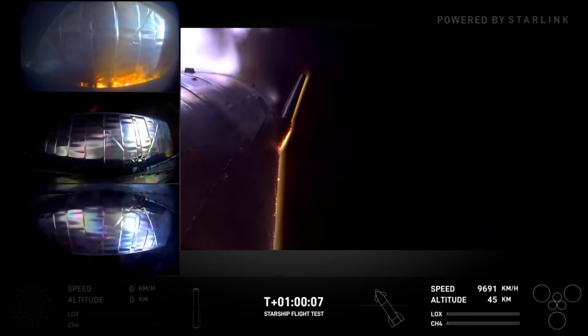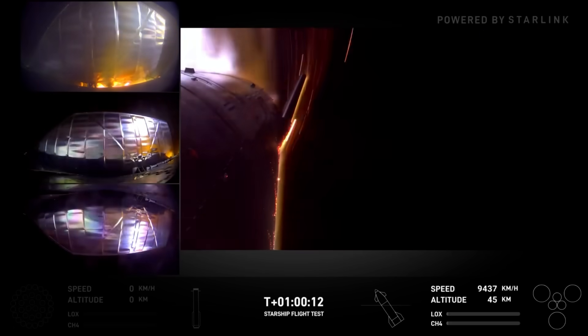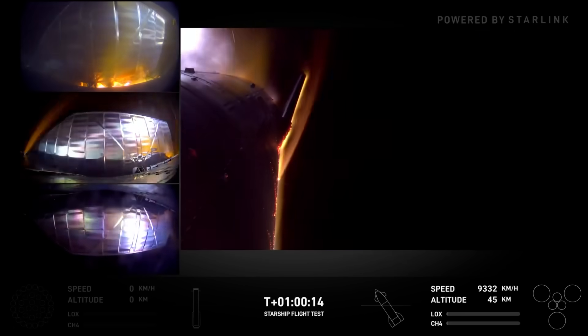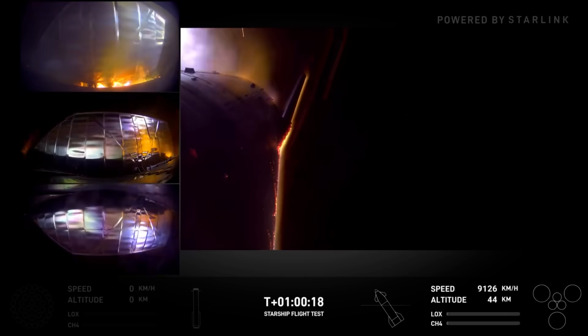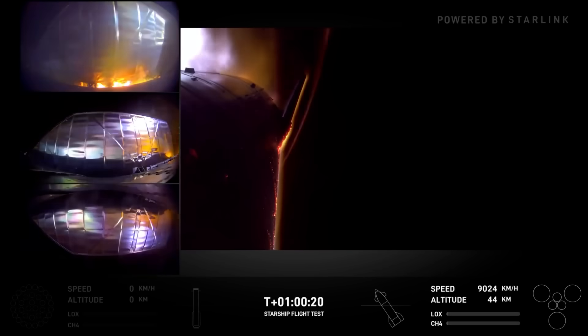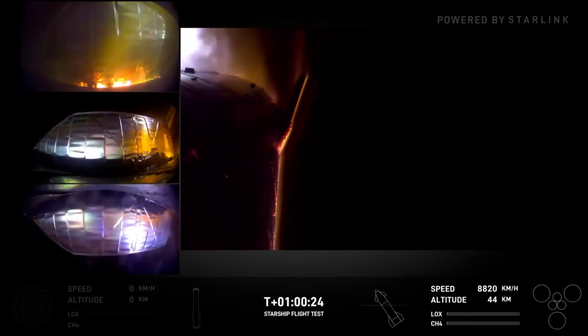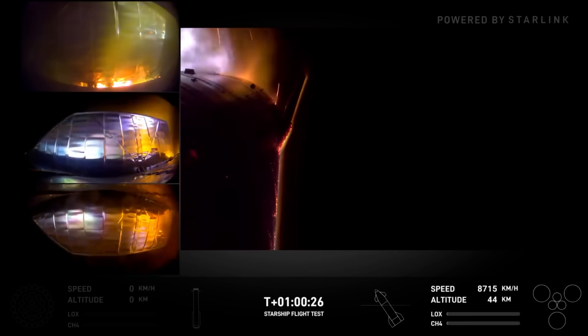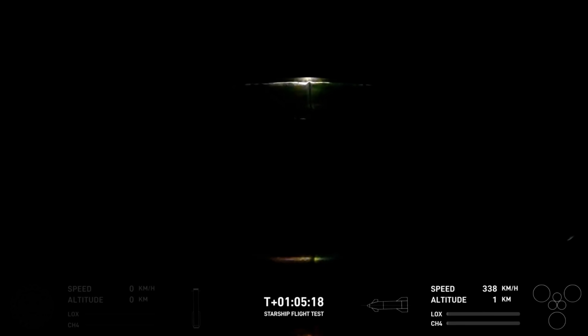Starship now at T-plus one hour and nine seconds into its flight today, re-entering the Earth's atmosphere. Currently about 45 kilometers above the surface of the Earth, now 44. We are targeting a soft splashdown in the Indian Ocean, roughly northwest of Australia. After engines ignite, if we are unable to see that illumination ourselves.